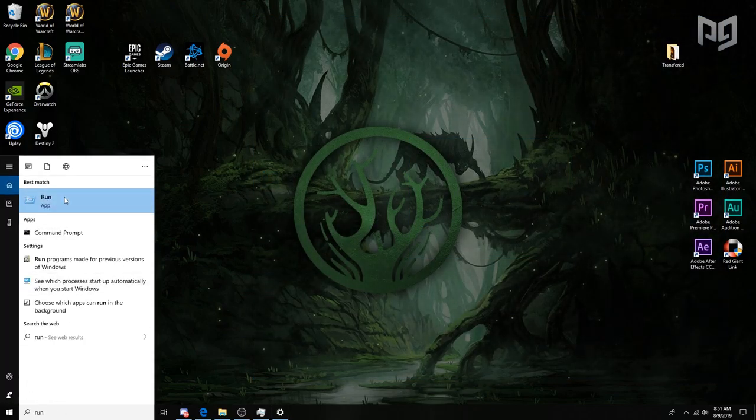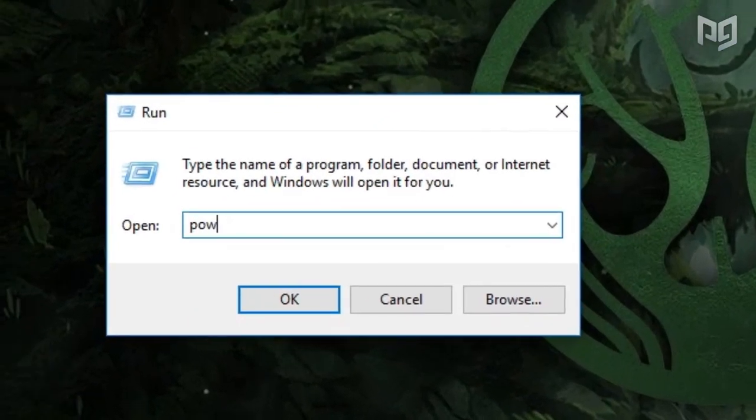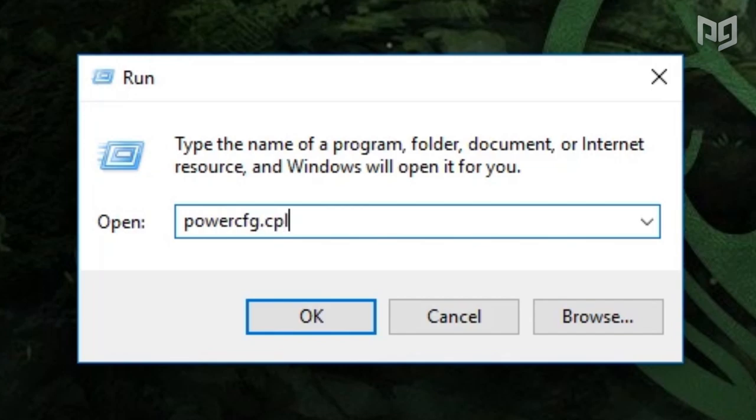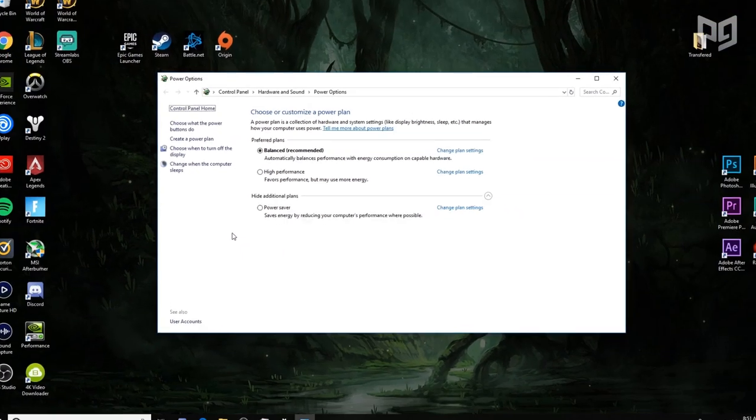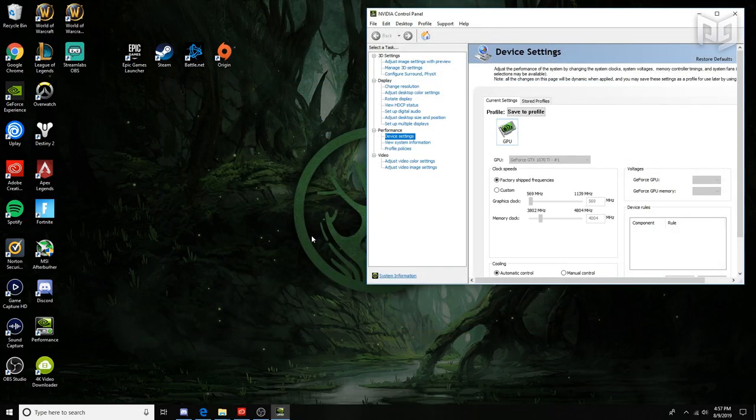Next, we're going to change your power plan, which will affect how battery is used if you're on a laptop. Open Windows search and type Run, then in that box type powercfg.cpl. On the left navigation section, select Create a Power Plan and choose High Performance.